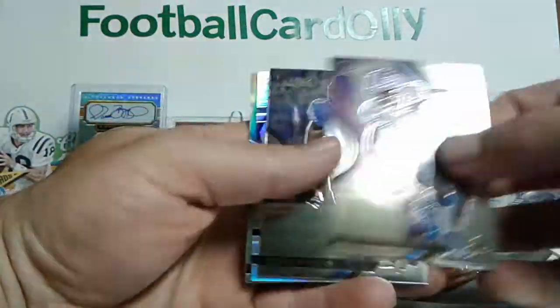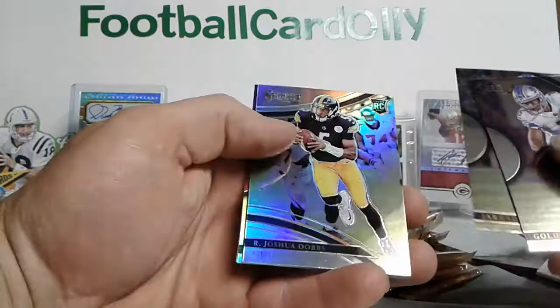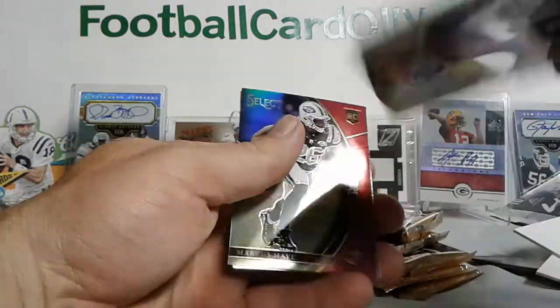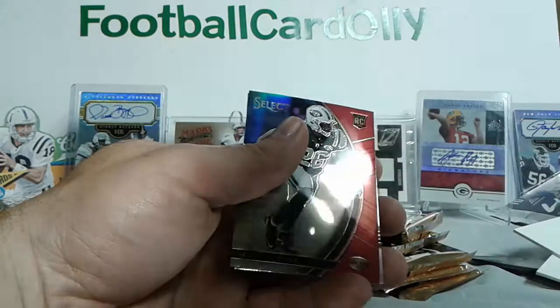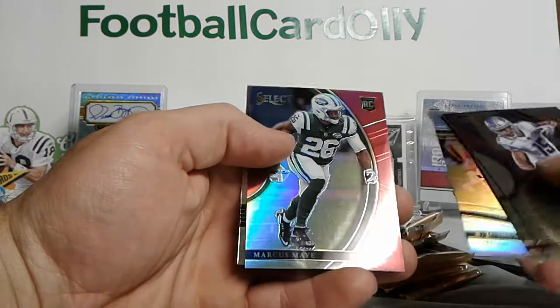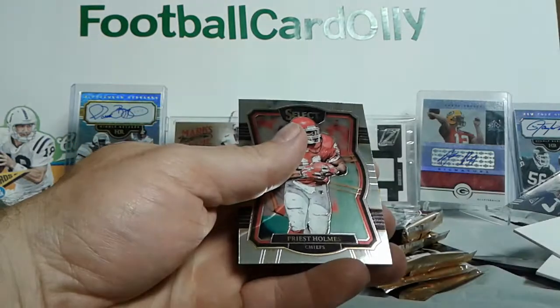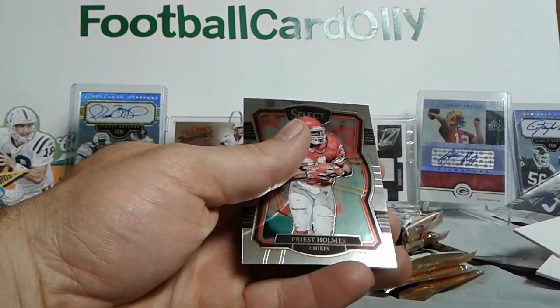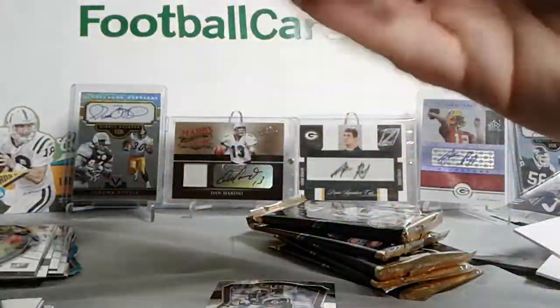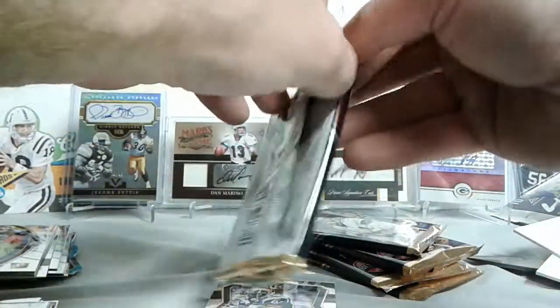Golden Tate, Drew Davis, Joshua Dobbs — Prism, Field Level. Marcus May red, out of 99. Priest Holmes.